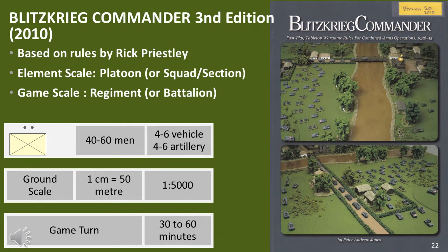Blitzkrieg Commander 2nd Edition has been covered in the squad scale video. The 3rd Edition, which came out in 2010, had its main focus at platoon scale. As each element represents five times the vehicles, guns, and men, the ground scale is now approximately 1 in 5,000. The time scale is harder to pin down, but an infantry element can move 10 centimetres in a game turn — which is 500 metres — suggesting a game scale of probably 30 minutes per game turn, although it could be as high as 60 minutes. The whole scale topic is very abstract in these rules, which is common with rules that focus on playability.